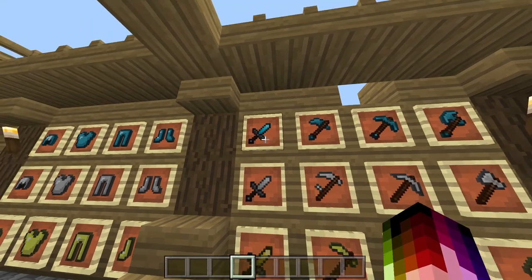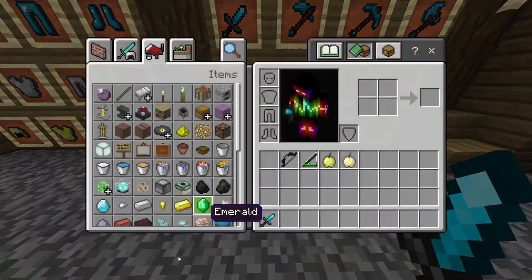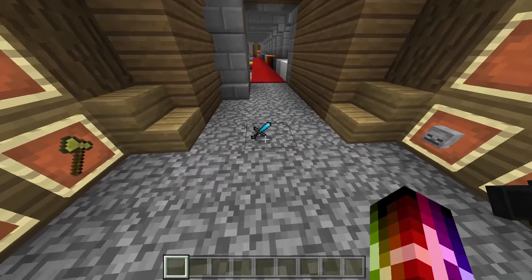So we got the sword — it is a nice short sword, really nice guys. And here it is on the ground. Yeah, it's real nice.